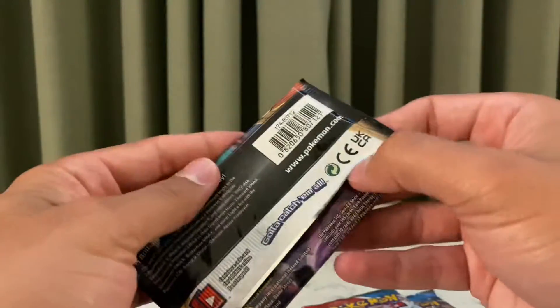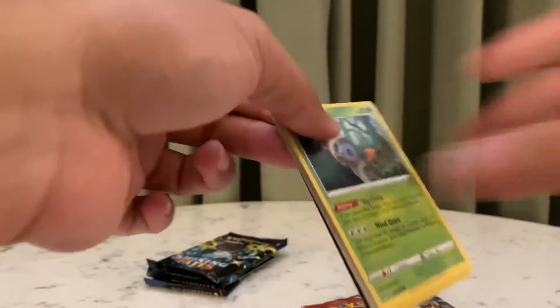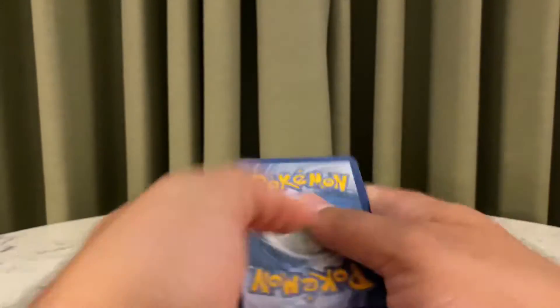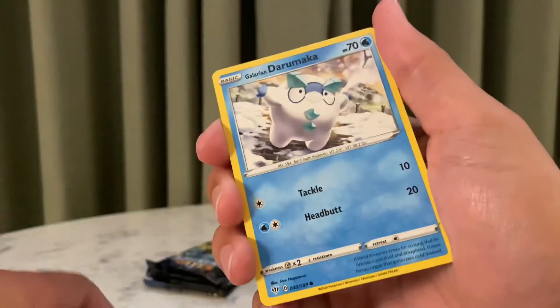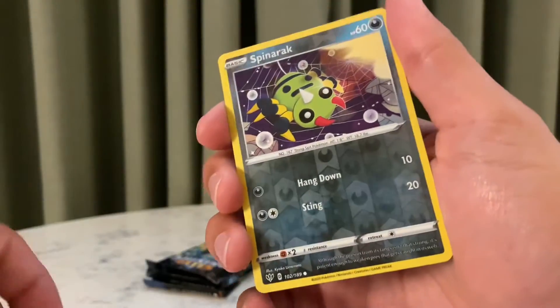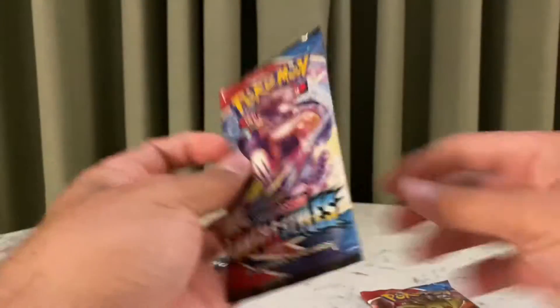Darkness Ablaze - very nice pack, like, mint. Not anymore. Here goes the QR code. Green means nothing. Heat Energy. Eucerin. Robot. Sentret. Grimer. Larvitar. Spinarak. And Snubbull. Rare. The two Battle Styles packs.